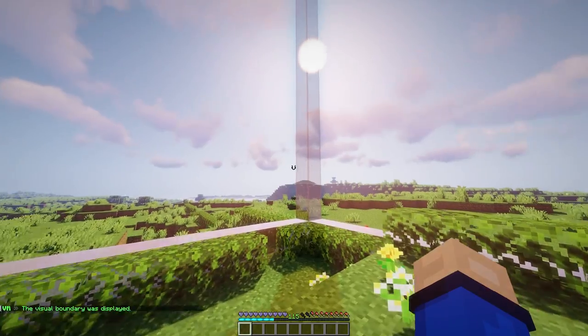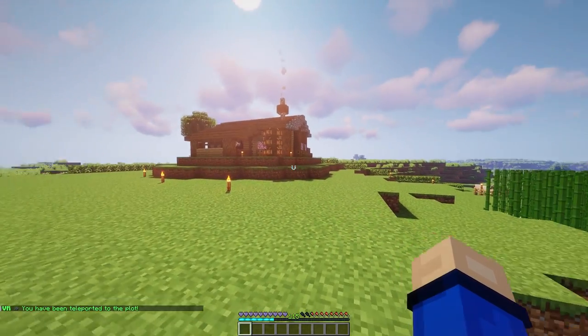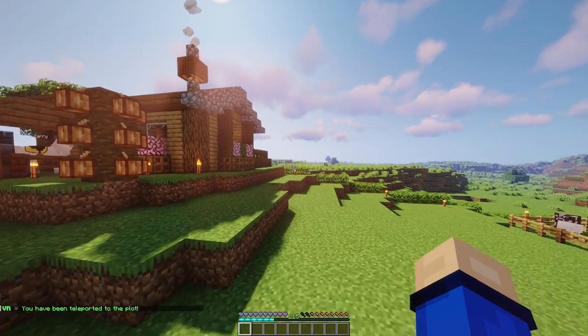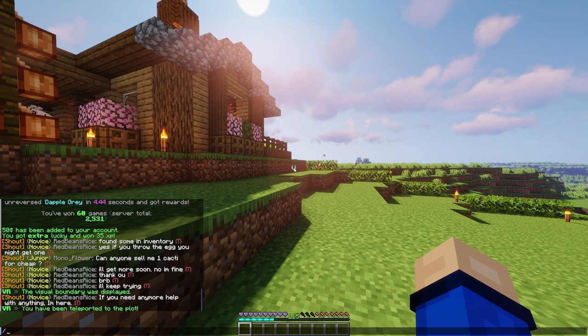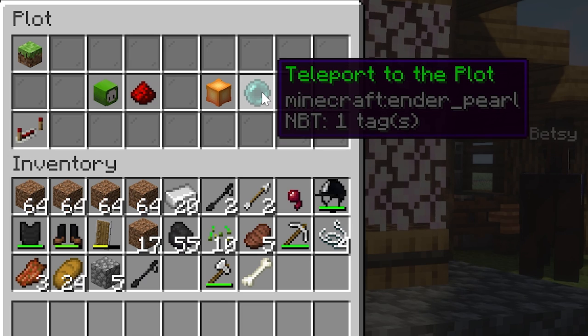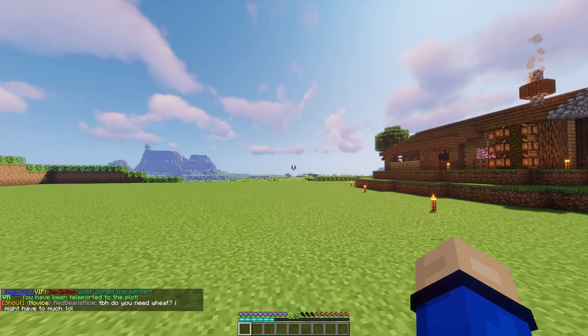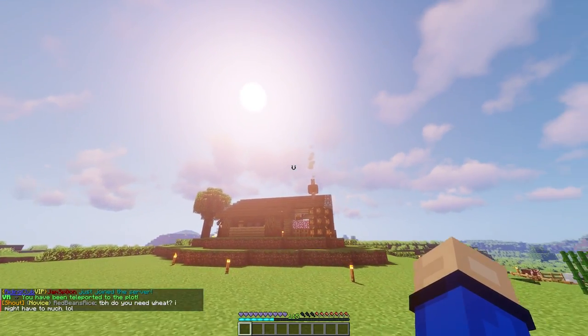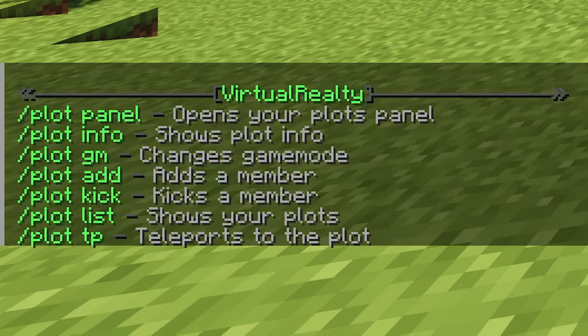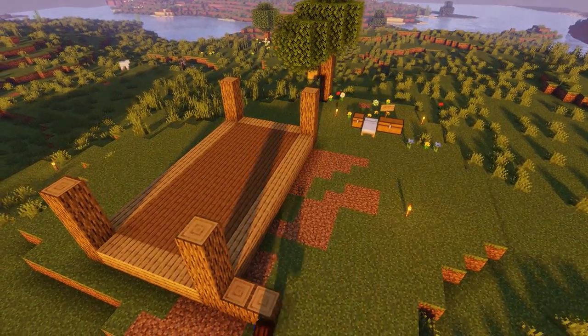Toggling visual boundary will show where your plot extends, much like the plot draft. There is also Teleport to Plot, which does exactly that. I have my house set to /sethome, so I usually use /home to teleport back, but if you have multiple plots you can also use /plot tp and the plot ID. To view all commands you can do with your plot, simply write /plot in the chat.